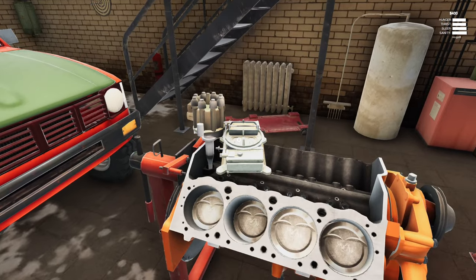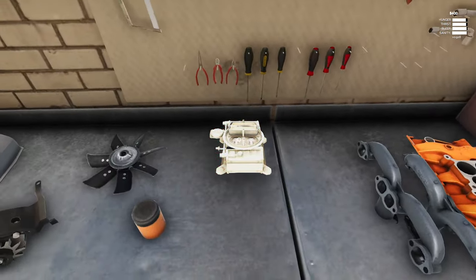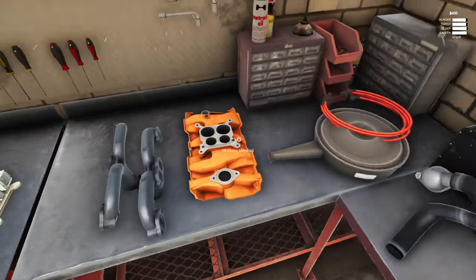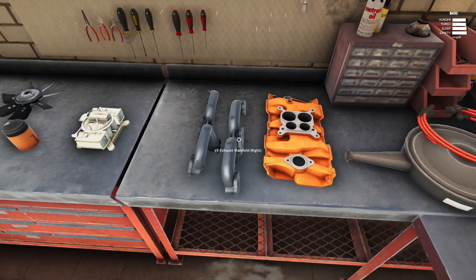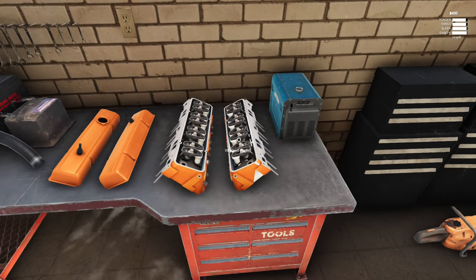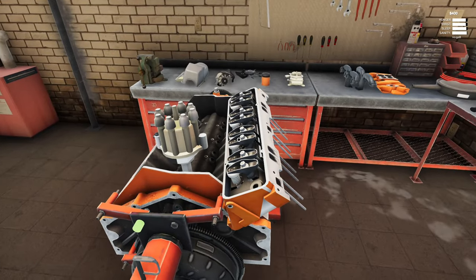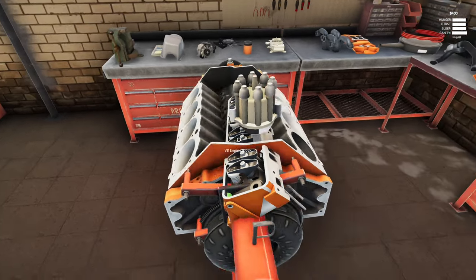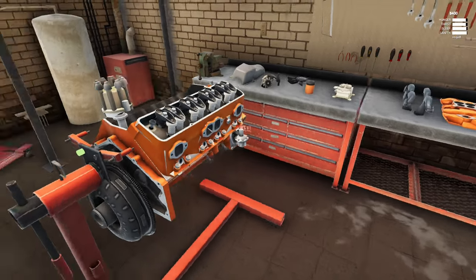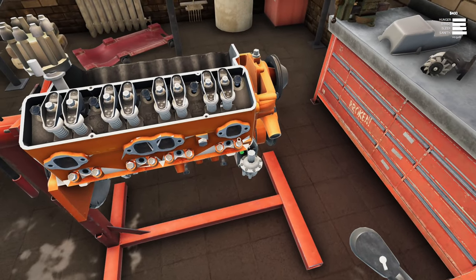Not sure if there's any bolts for the converter — doesn't look like it. We've got the carby, that would normally sit up top somewhere. Maybe I have to put other things on first. What is that? Intake manifold! Then you've got the exhaust manifolds.